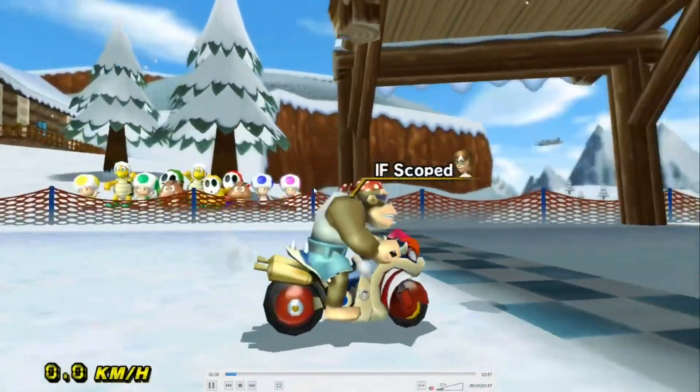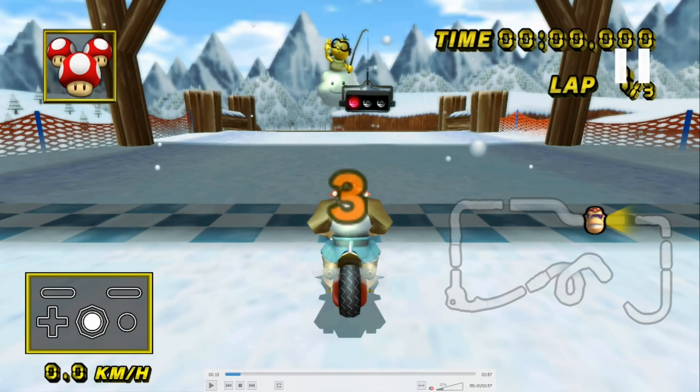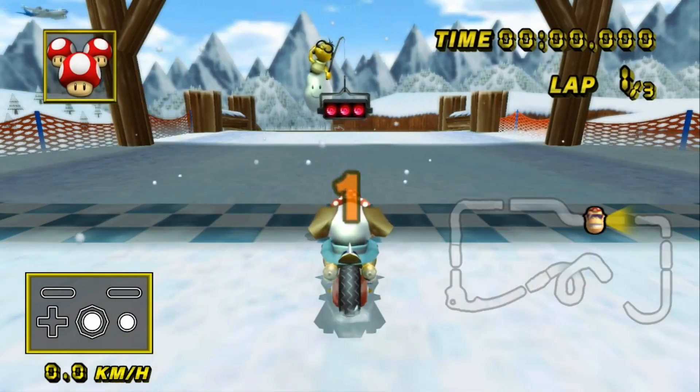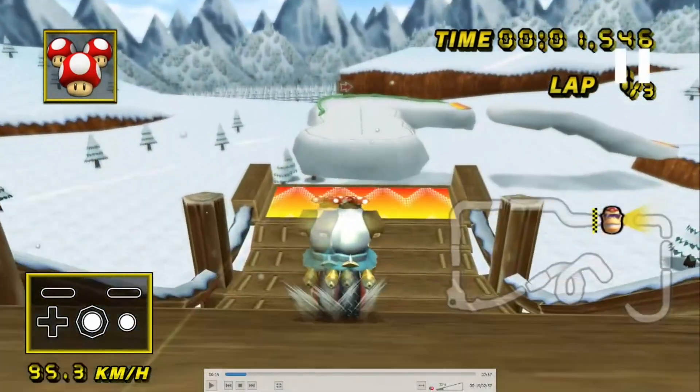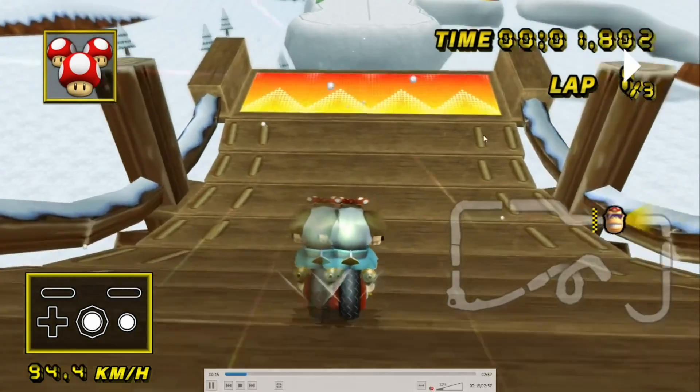So Alpine Skyway — as a track I'd call it fairly straightforward overall. There's definitely a few sections that need practice, such as the shroomless at the end and the ending zippers especially, but that's gonna come in due time. For the start, it's better usually to aim a bit further left and just get a right drift trick and keep the right drift going the entire way. It'll usually lead to better lines.